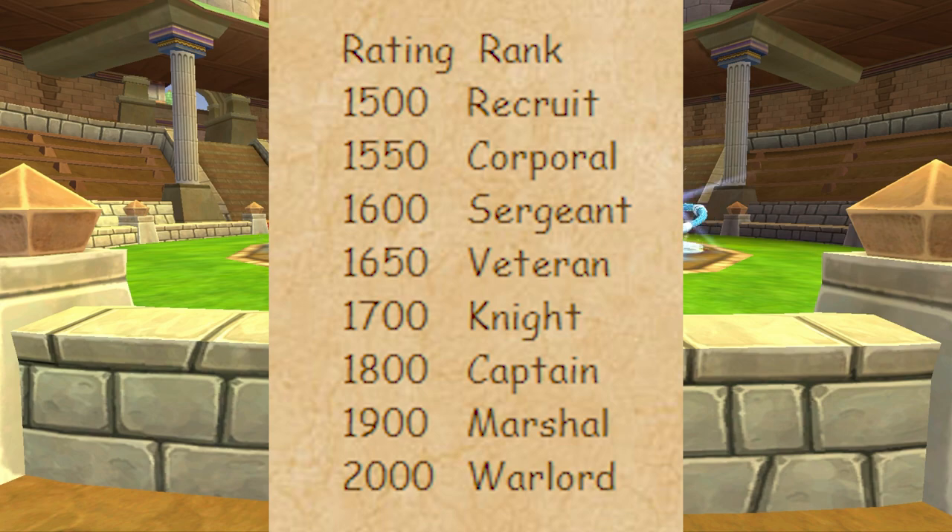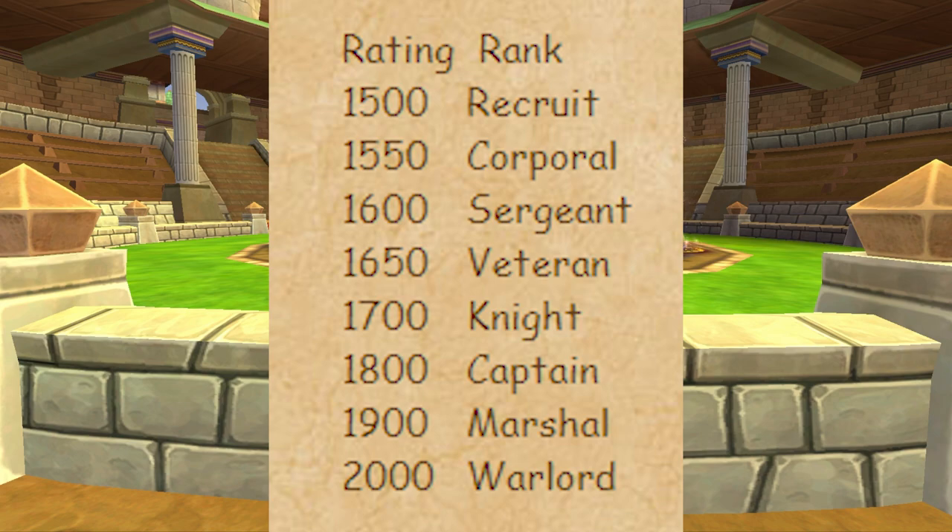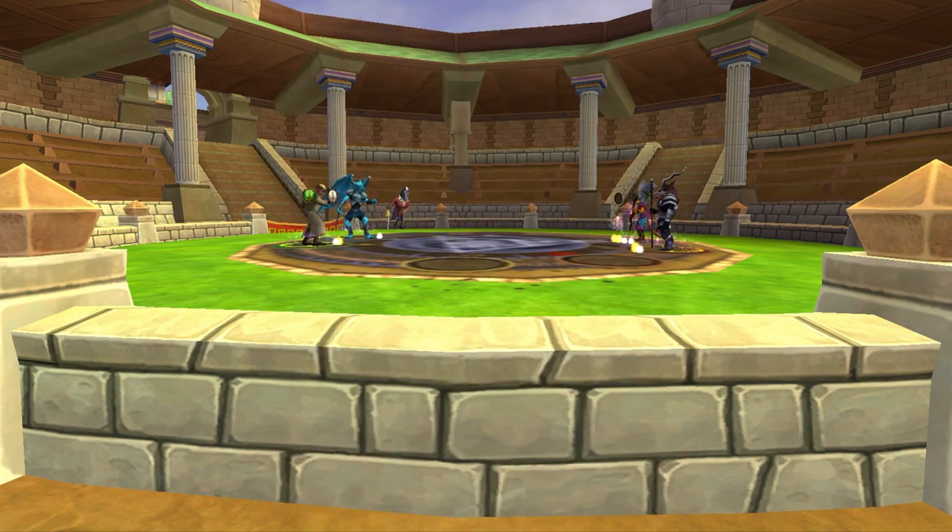These ranks now use an ELO system, which is similar to most other esports and generally makes for a much more fair competitive competition. Instead of losing or gaining 16 rank for every match, the new system will give more rank for winning against a higher ranked player and less rank for losing against them. On the flip side, if you are higher ranked than the other player you will gain less rank beating them but lose more if you lose. Draws will now make both players lose rank, to stop draws from being a viable win condition.